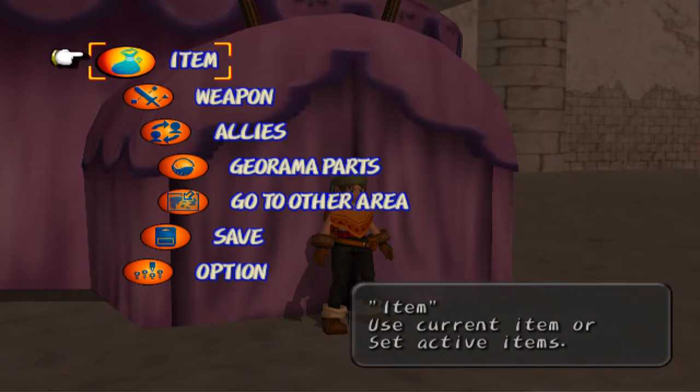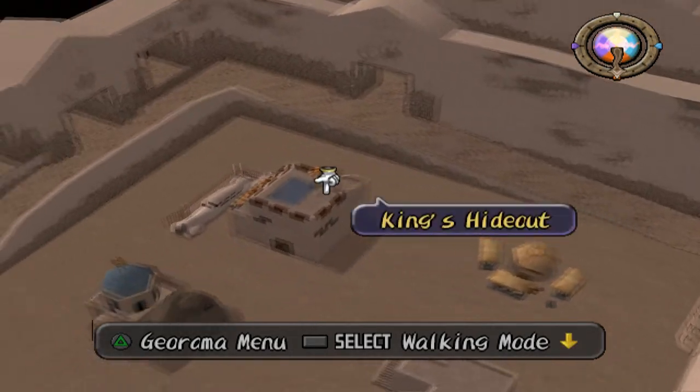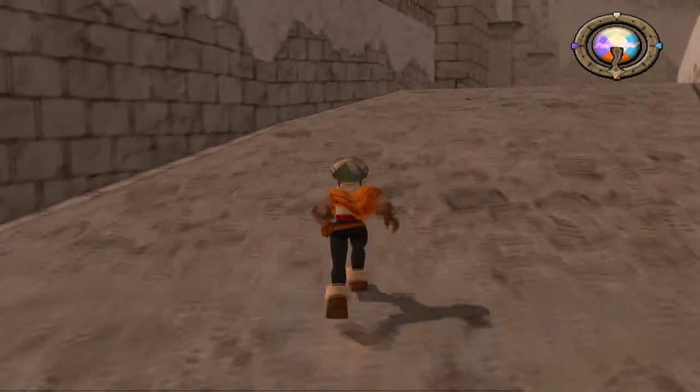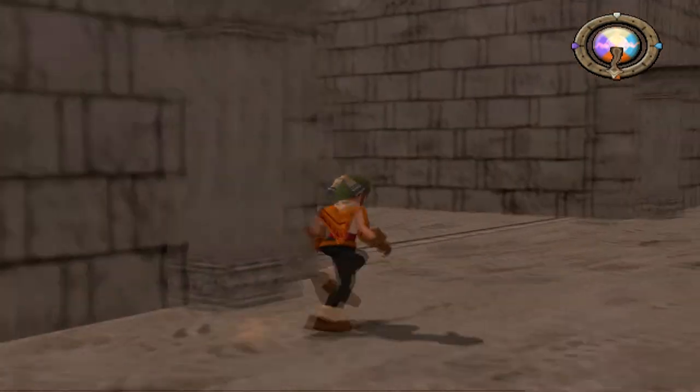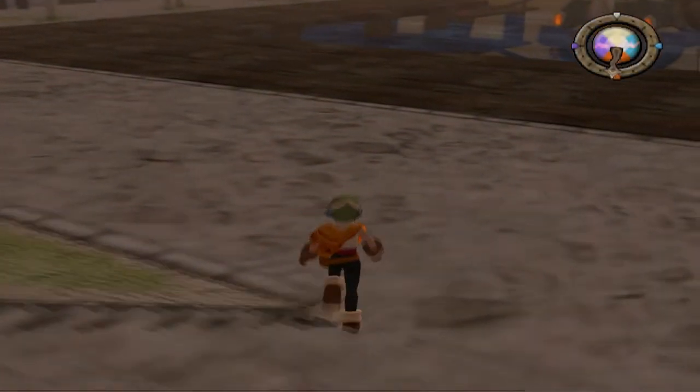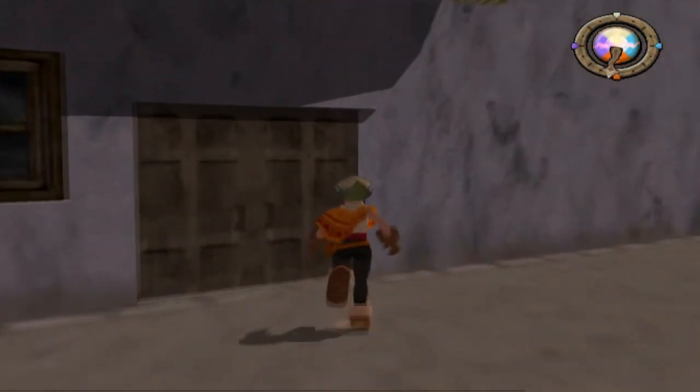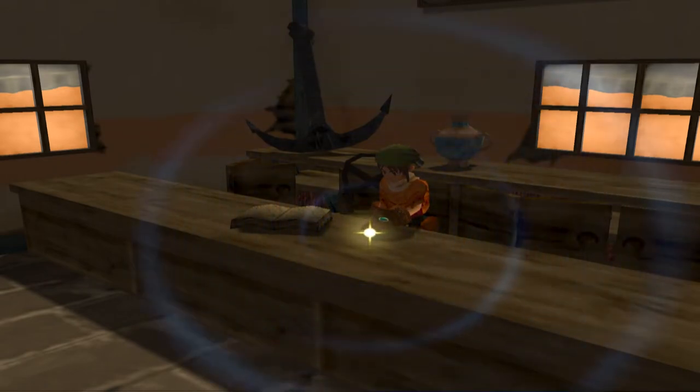A good rule of thumb in Dark Cloud is to explore all of the areas where you didn't build — the entrances and exits out of town and the outskirts of town. Those are generally the best areas. Also, you can see chests in the georama overview, giving you a bird's-eye view of the entire area to spot them. You can see the glittering key on the counter — this is how we get the music box key.